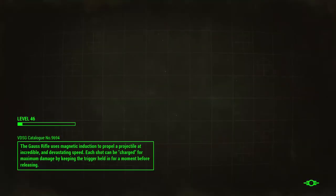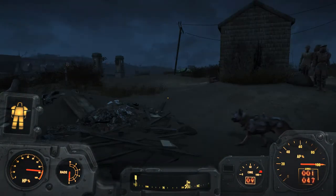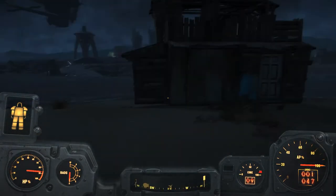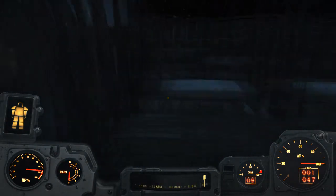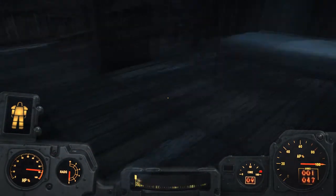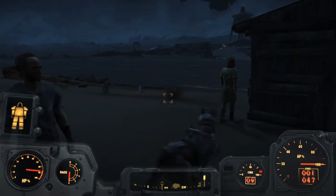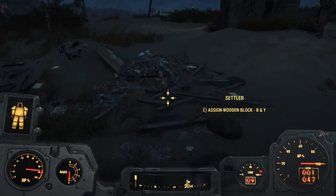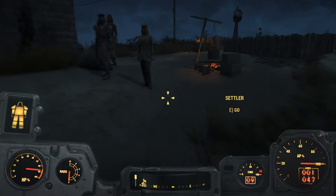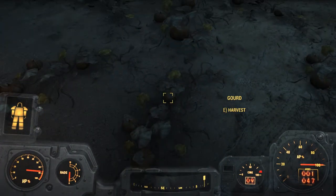It looks like a fairly successful place. I am here — looks like this place is actually doing pretty well, considering they don't have much. It looks like I had put in a structure for them so they had a place to live. What do you think I can do to help out around here? Maybe have him tend the gardens? Let's have him tend the gardens — seems to be growing well.